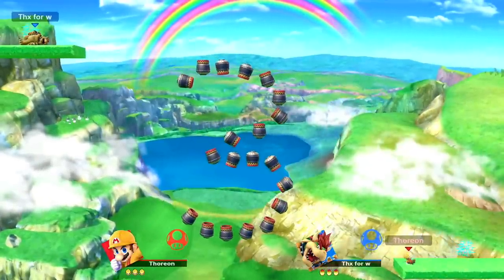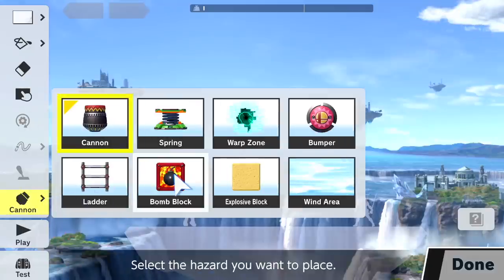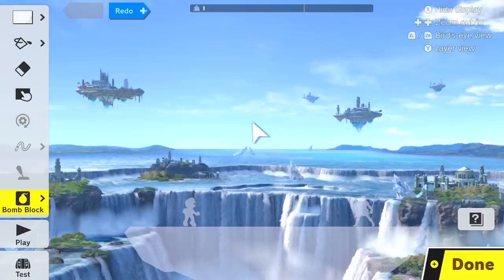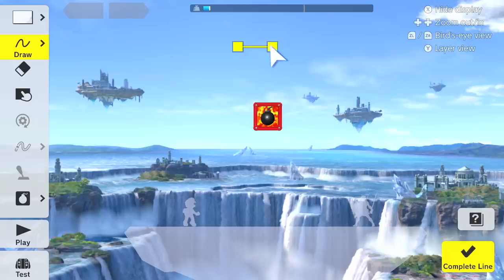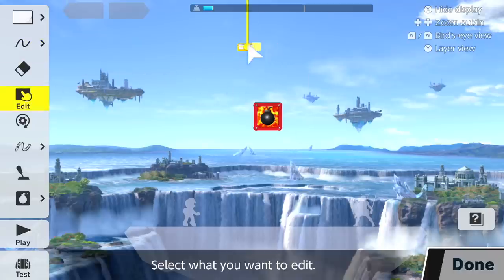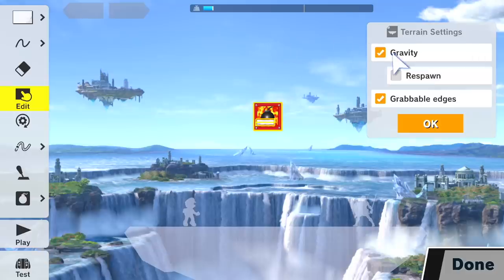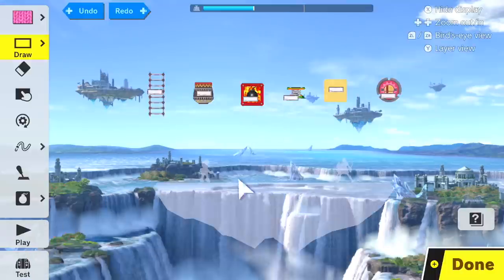Number 3: Cannons, springs, ladders, bomb blocks, bumpers, and explosive blocks can be affected by gravity. In order for gravity to affect them, hazards have to be attached to a piece of terrain. For this, we will be using the smallest piece we can get — a freehand drawn line. After that, simply tick the gravity box and now the hazard will be affected by gravity, and respawn later on — that is, if you ticked its respawn box.